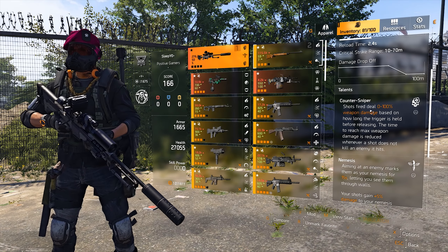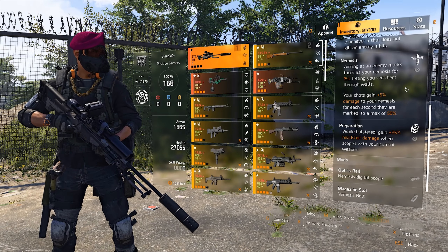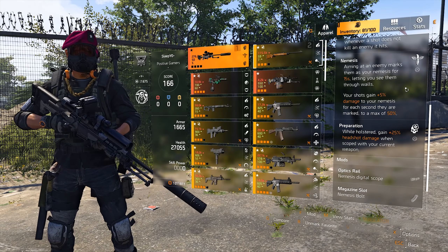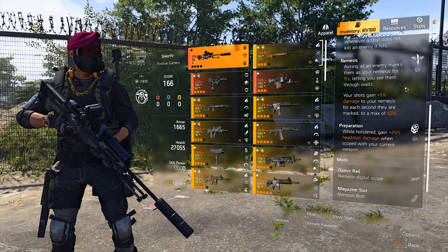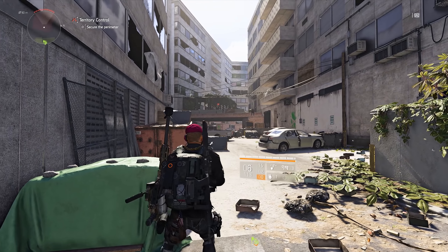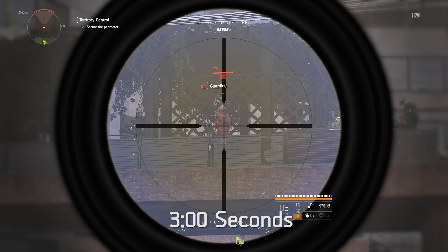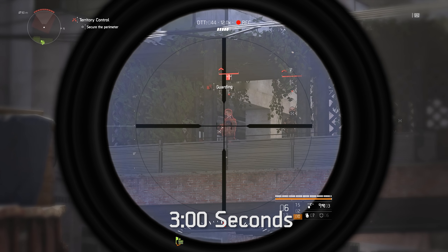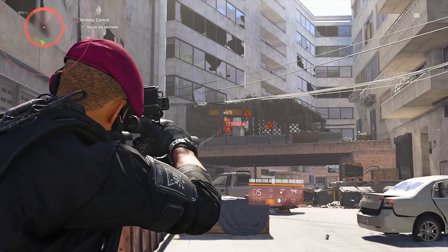That is a really cool talent. The second active talent is called Nemesis. Aiming at an enemy marks them as your nemesis for 15 seconds, letting you see them through walls. Your shots gain 5% damage to your nemesis for each second they are marked, up to a max of 50%. If I aim at an NPC, it takes a few seconds until they get marked, and the longer they are marked the more damage you will do.